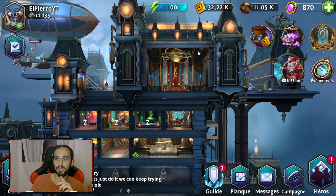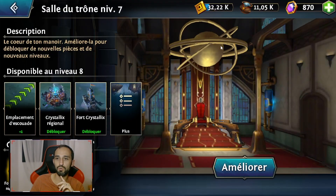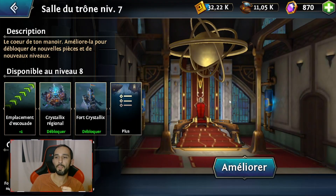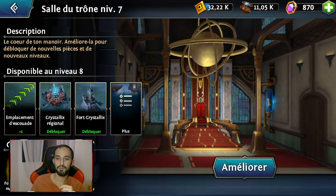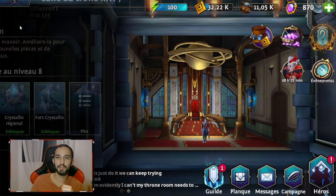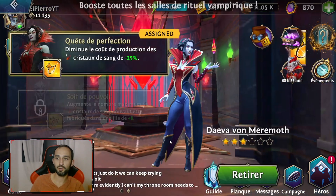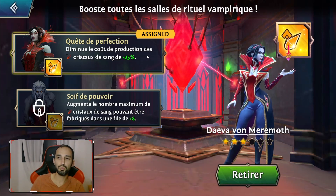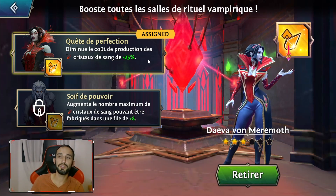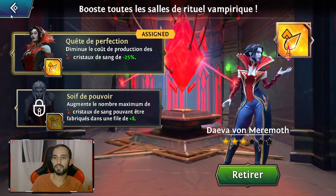On va terminer sur les bâtiments avant d'aller voir la carte. Vous avez votre salle du trône, qui est le cœur de votre manoir. Ça vous permet d'améliorer et débloquer de nouvelles pièces et de nouveaux niveaux de vos autres salles. Il faut avoir un feuille de guilde supérieur pour l'améliorer. Ici, j'ai une salle de rituels vampiriques : je peux assigner un héros, comme ma Daeva, et grâce à elle, ça va me diminuer le coût de production des cristaux de 125%. Quand je n'utilise plus mes héros, je peux les affecter pour qu'ils m'apportent quelque chose en plus.